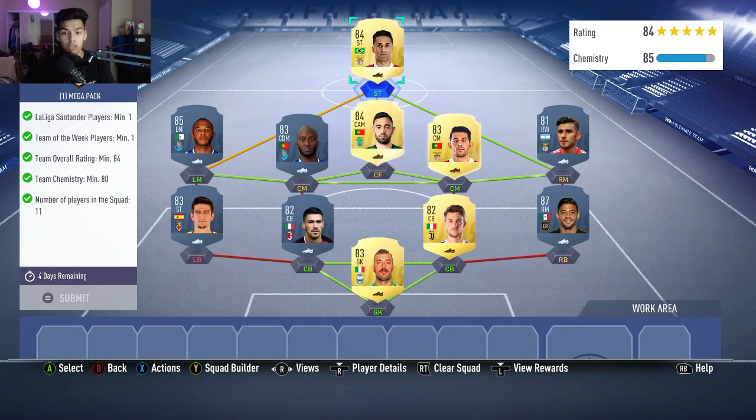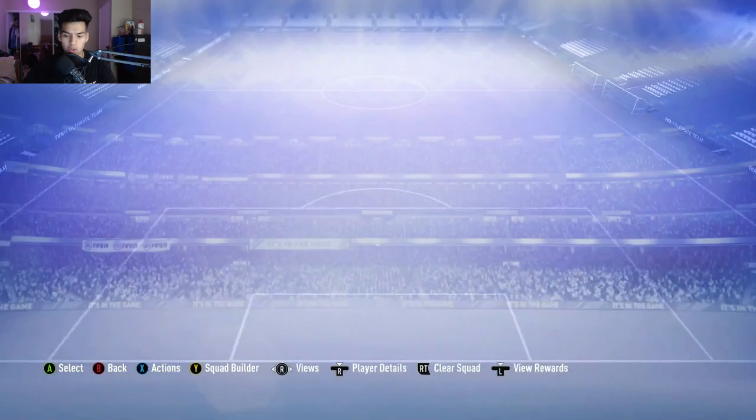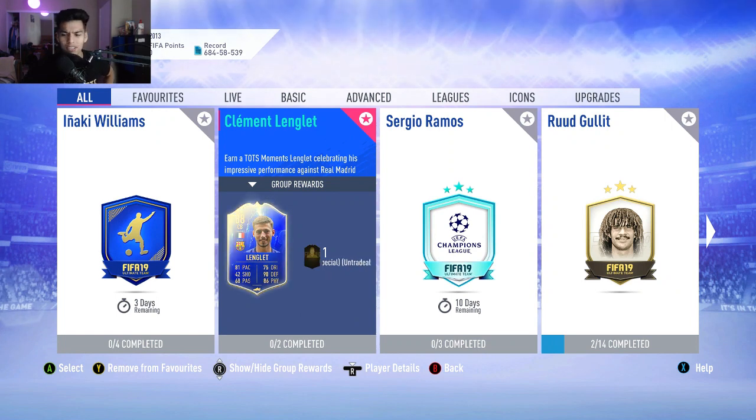No position modifiers, no loyalty needed for this squad. I personally have five loyalty on the squad, but if you don't have loyalty you would get exactly 80 chemistry, which meets the requirement. Let me know if this video helped you complete your Clement Lenglet SBC cheapest solution. Thanks so much for watching.